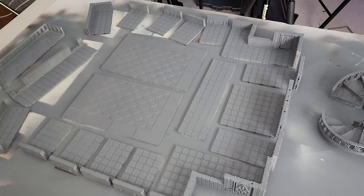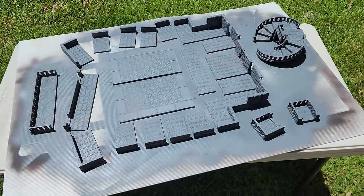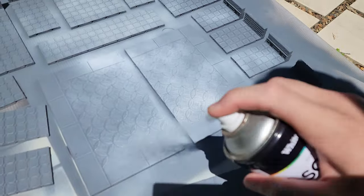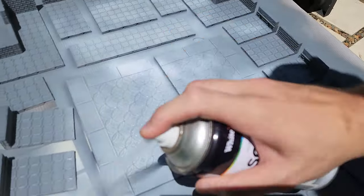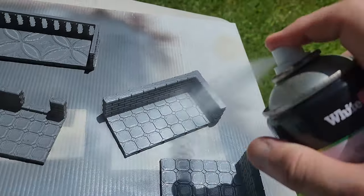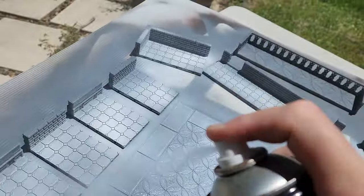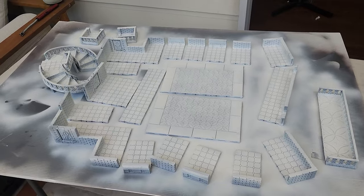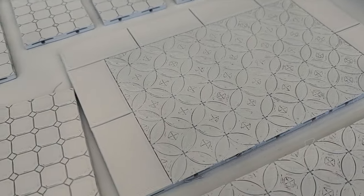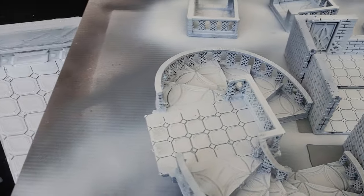Once everything has a good base grey so everything matches, I'm going to come in with a cheap white spray paint that has a glossy finish. Ideally I want this to look like nice fancy white gloss tiles, so these cheaper spray paints are going to work perfectly as long as we get them spread over the entire build. It's looking pretty good. My print job wasn't perfect — I think I need to tweak my settings because we can see a few of those print lines — but ultimately this is taking shape nicely for what I want.